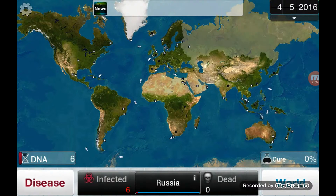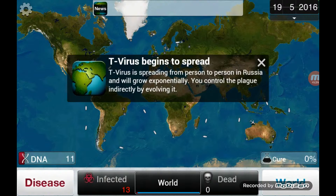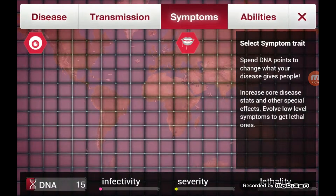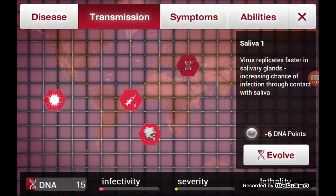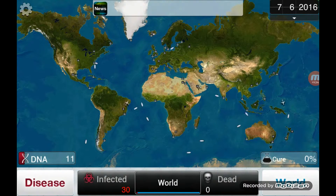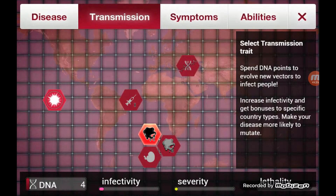Danish mafia becoming too powerful — well, not for too much longer, because the extinction event of humanity is well on its way. Alright, I got 15 DNA points. Let's see what I can do. You want to be careful with symptoms because if you put too many symptoms in too early, your virus can become discovered and a cure will be found much quicker.